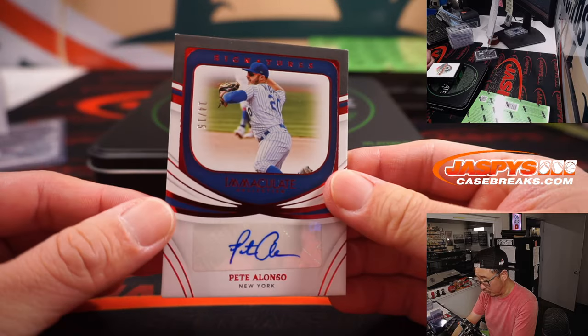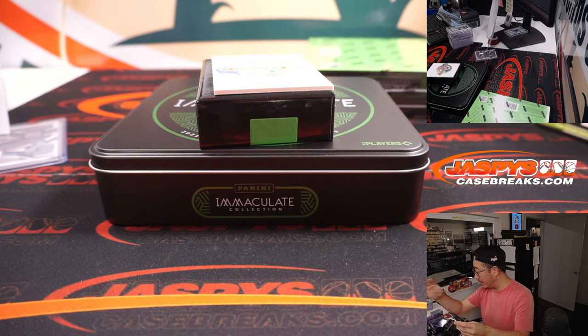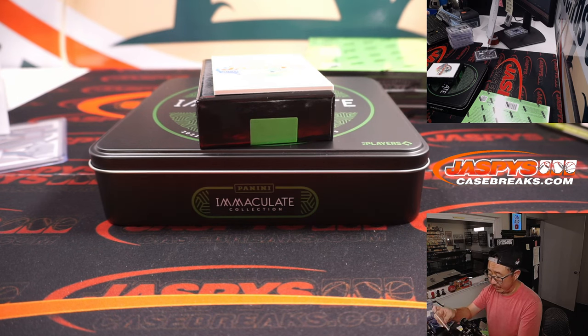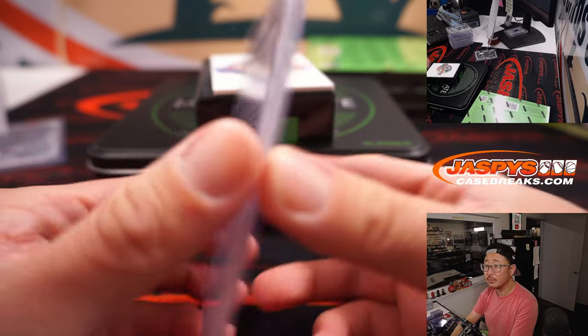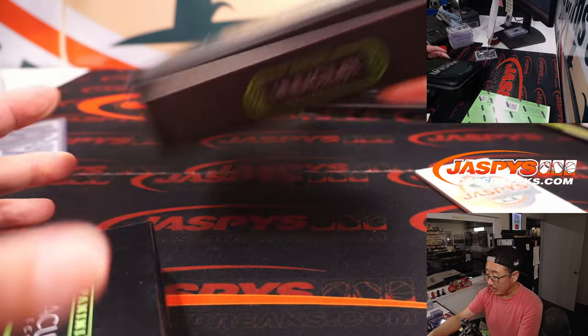And Pete Alonso, 14 out of 15. Mets are also part of that number block group. That's the X-Line with Pete Alonso, Mets number four. Alright — final box.